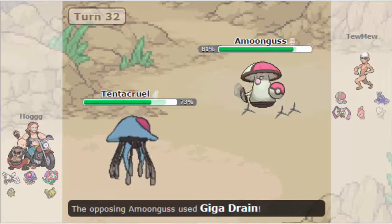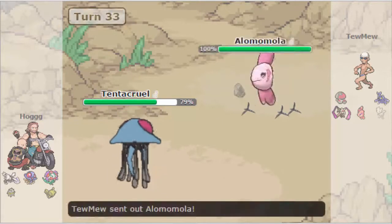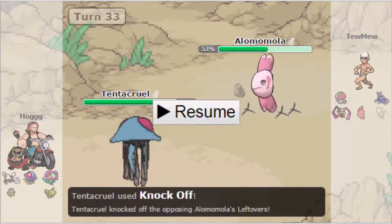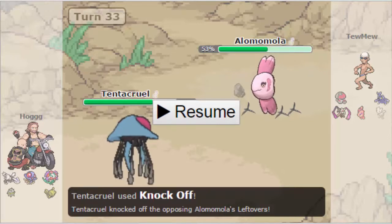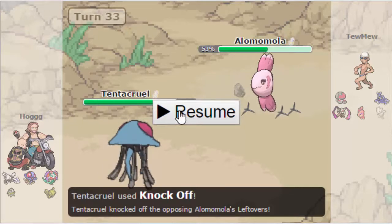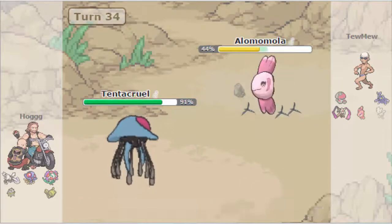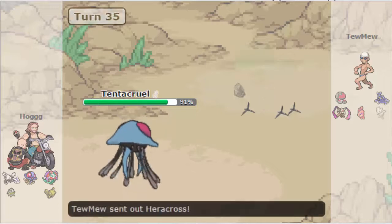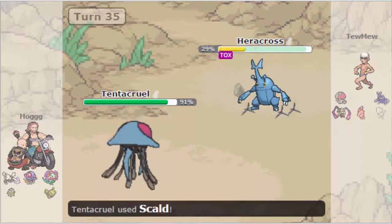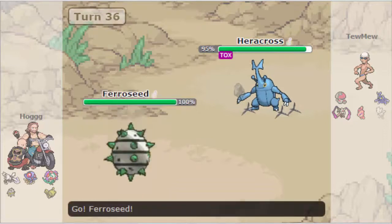Hogg is just going to be able to bring in his Tentacruel and get a free Rapid Spin off as Amoonguss tries to get a little bit of damage and go for Giga Drain. Now the Spikes and Stealth Rock are really going to be problematic. Tentacruel goes for Knockoff and knocks off Lomomola's Leftovers — that's really devastating for Toomew. Around this time of the battle I really just don't see how Toomew can win with so many hazards up. He's gonna get the Wish Pass via Heracross, which is honestly his only way of winning at this point.